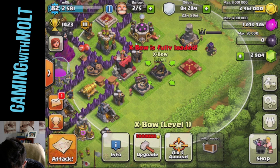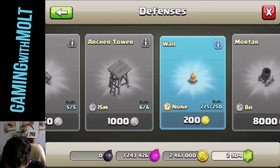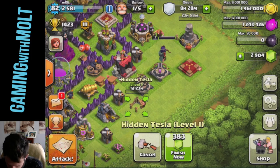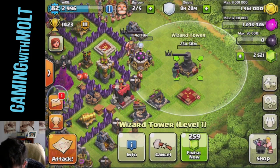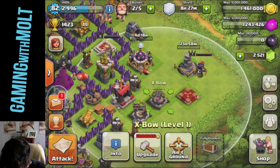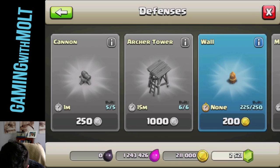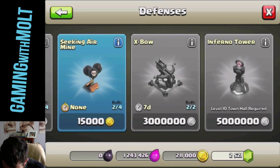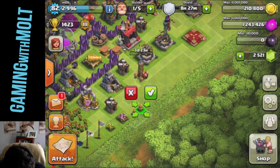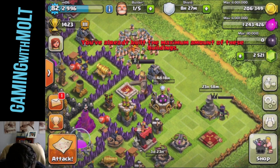I'm going to be interested to see how much it costs to refill. Let's go back in here and build our fourth Tesla — we can go ahead and finish that. I'm thinking I might actually build around these defenses right now because they're not doing too bad. Level 1 Tesla is obviously pretty bad, so we'll go ahead and upgrade that with some of our gold. We have the walls and the air defenses still to build. I wish there was an easy way to upgrade all the walls, but there is not. I'm going to go ahead and build all of these out and then in the next Town Hall 9 video I will have a new base build for you guys.